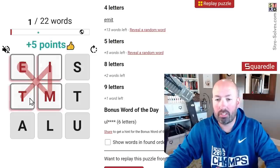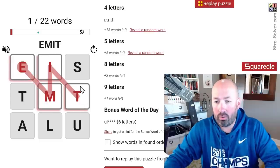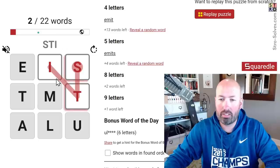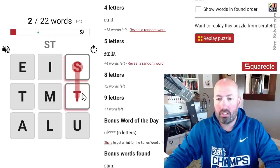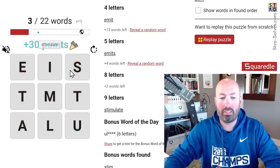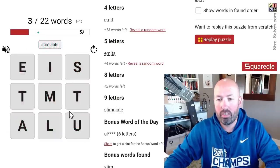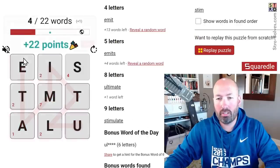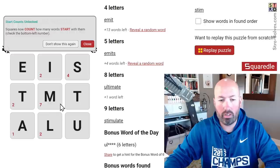So I'm going to give it a shot. Emit is the first thing I see there, and then we can do emits this way, and mitts maybe. Stim. Stimulate — there we go, that's the nine-letter word. Ultimate, maybe. Ultimate — there we go, good. That was one of the eight-letter words. There's one other eight-letter word left.